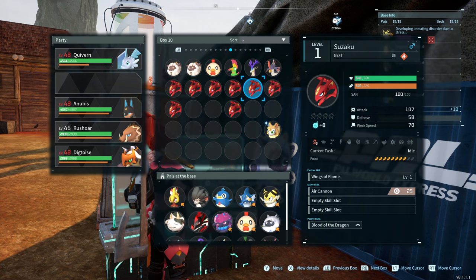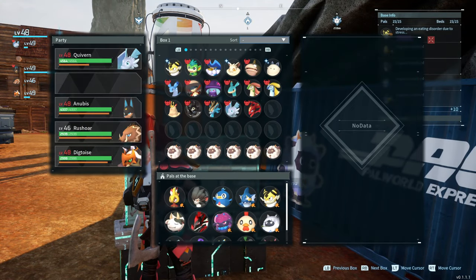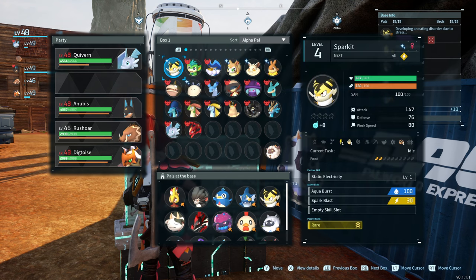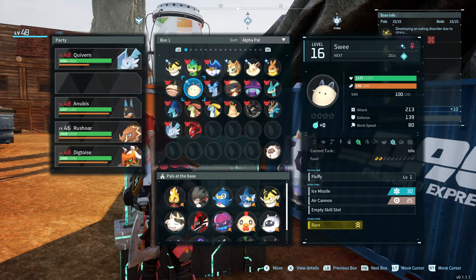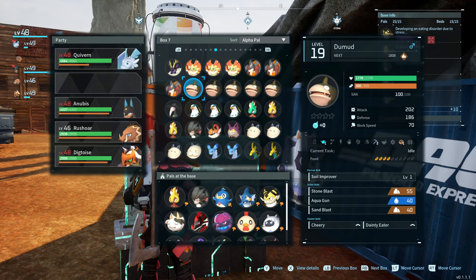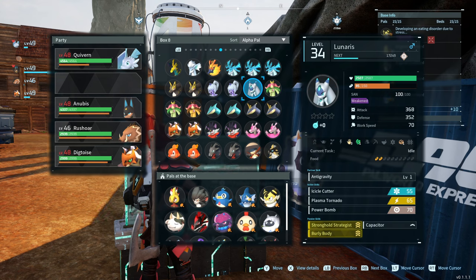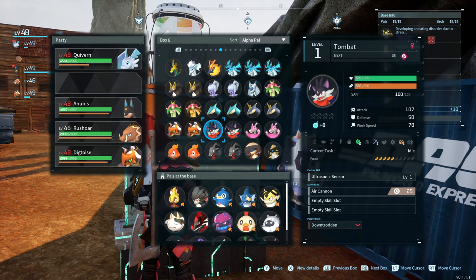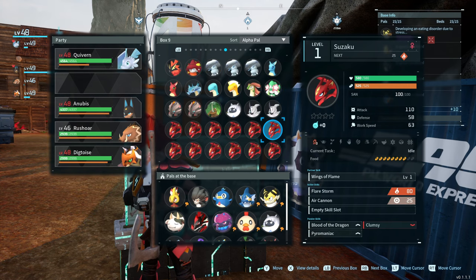I'm experimenting with the breeding system as of the time I'm putting this video together, and I'm trying to figure out exactly how these traits can be affected by breeding. I'll let you guys know if I find any information on that in the future. But for now, just pay attention to your pals' traits — some of them have good ones, some have bad ones, and this game just gets more and more intricate as you play through it.